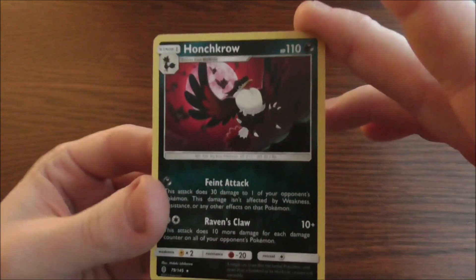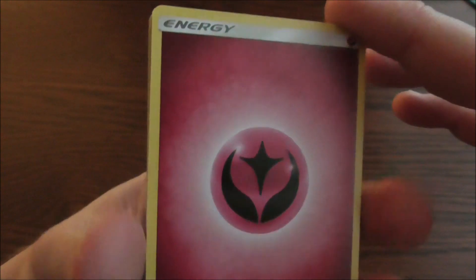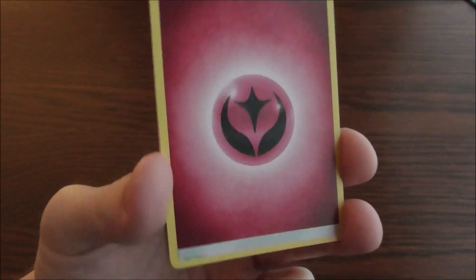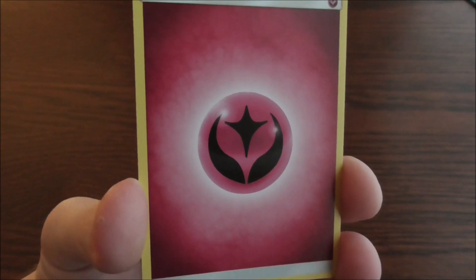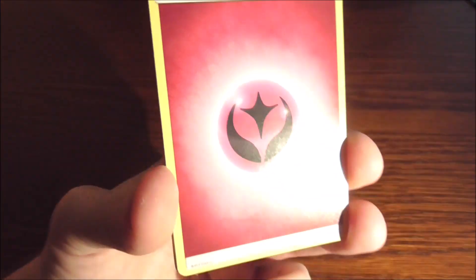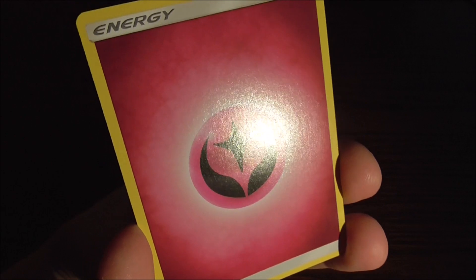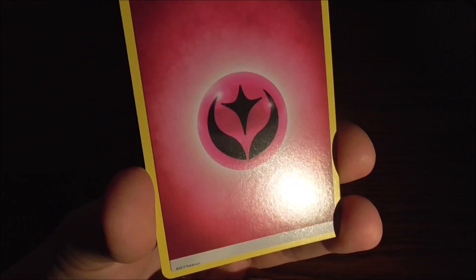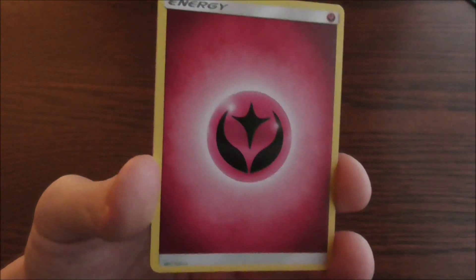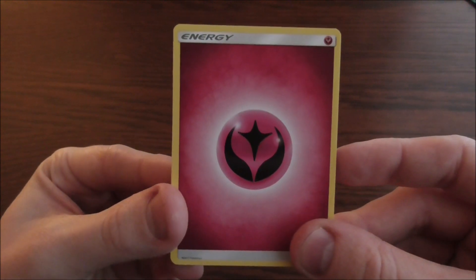Our next card is very basic — we have an energy card, Fairy energy. Not much to say — it's a basic core point of the game. Fairy energy is highlighted by the color pink. Very cute and cool. It's energy for fairies.